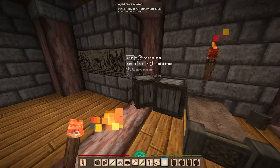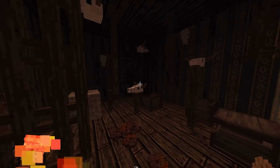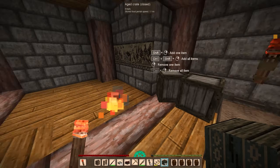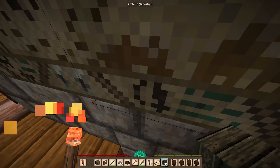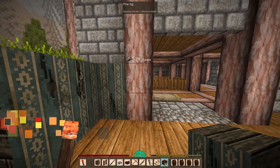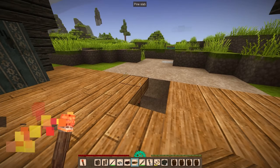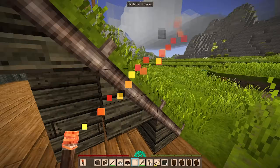I stole a bunch of wallpaper from one of those abandoned underground homes. I'm going to need a moment to take this in. What am I looking at? I don't know if it was really theft, but I took it. I want to know how it'll look in the hall here. It may look like thousand-year-old wallpaper all torn up on my walls, but I kind of like the rugged vibe. It fits the rest of the house.